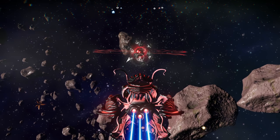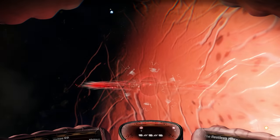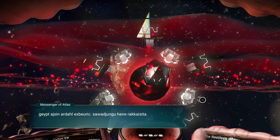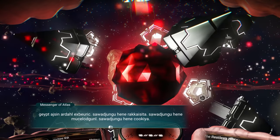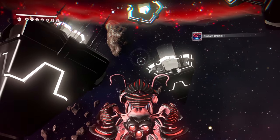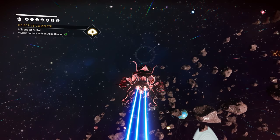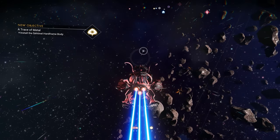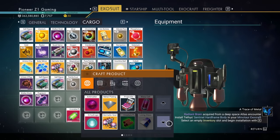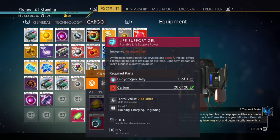We locate a beacon and receive a message — space is impossibly silent, impossibly loud. We present the hacked brain and receive a radiant brain. Now we need to install the sentinel hard frame body. We need antimatter and life support gel — hydrogen jelly. Once crafted, let's head back to a planet to install it.